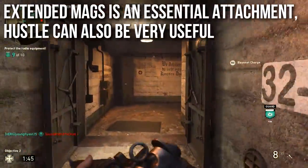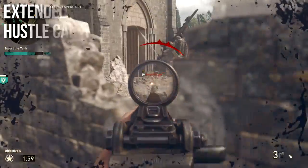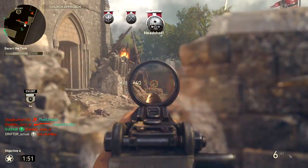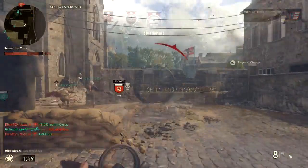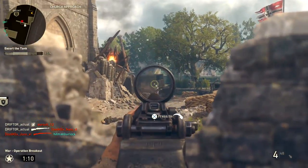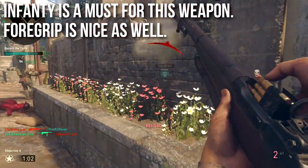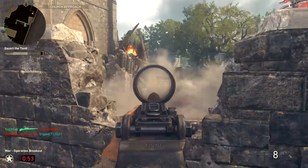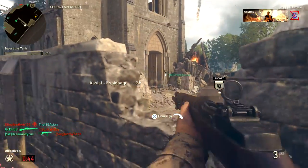Extended mags is an absolutely essential attachment — it grants you four more rounds, which is two more chances to kill people. Hustle can also be very useful for that super fast reload, minimizing your downtime and maximizing your lethality. If you're going to run the M1 Garand, I think that the infantry division is a must. This gun is really weak up close, you can't hipfire people, and you're going to have a lot of flinch. Having infantry division and a bayonet is fantastic. A lot of people will notice you're running the M1 Garand and foolishly try to bum rush you with shotguns or the PPSH — but if you position yourself carefully around corners, you can sprint-charge and bayonet them. It's extremely useful, and I just wouldn't use any other division with the M1.